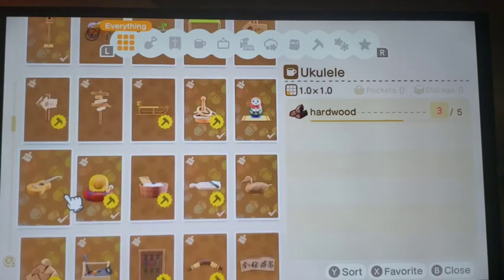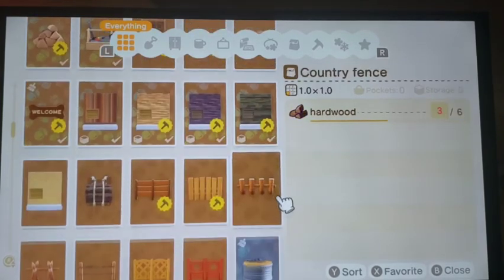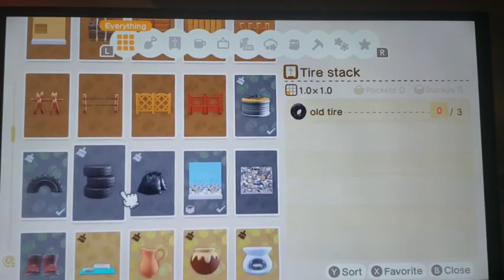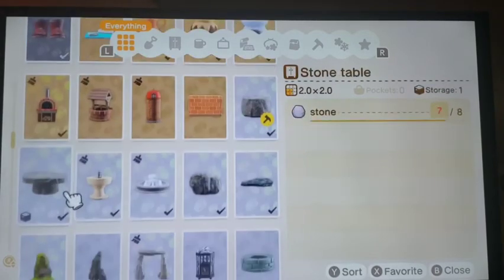I have a few duplicate do-it-yourselves, which I'm sure a lot of people do, as long as they haven't been selling them. I'm willing to trade quite a bit, or I've got gold nuggets, star pieces, bells, whatever it is that you want.